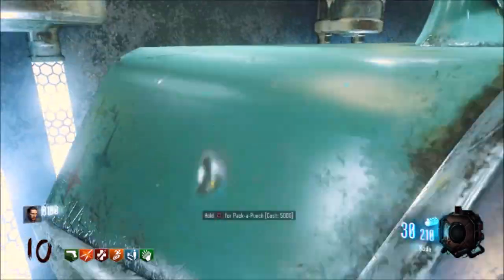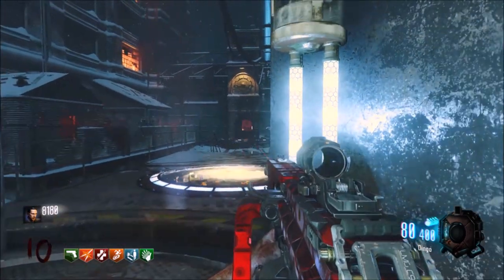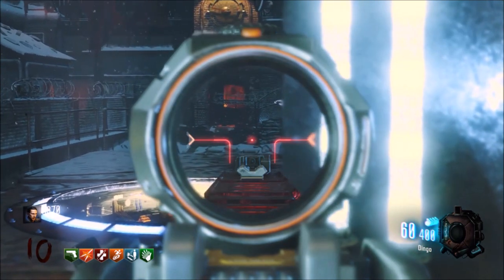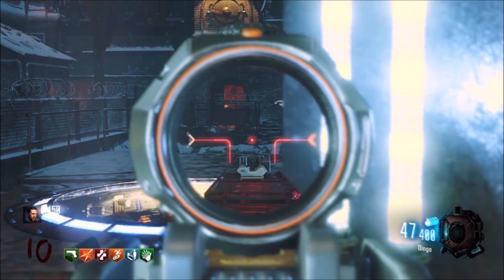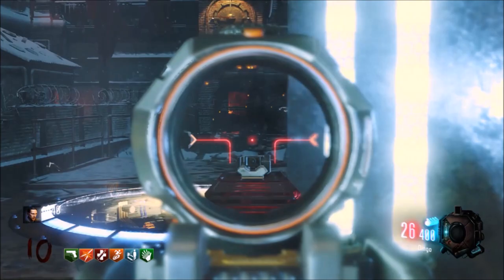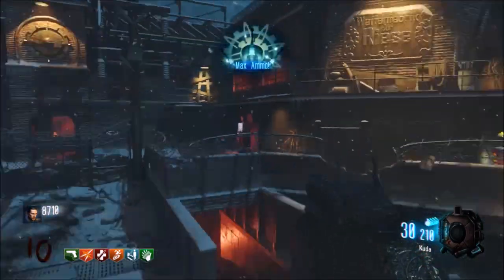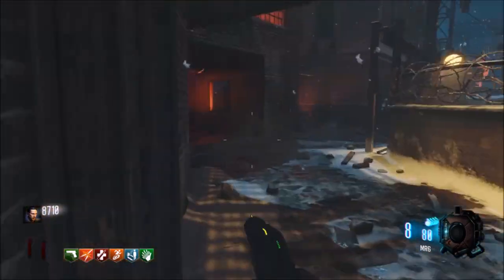The next thing I want to talk about is the fact that everyone has been so focused on Der Eisendrache that people forgot to go back to The Giant and see if there's anything new. Obviously we're all enjoying Der Eisendrache right now - a lot of Xbox players are on there as I'm speaking - but a month ago we were all playing The Giant. Now that Der Eisendrache is out, a lot of people don't even play The Giant anymore, so it would be the best time to release an easter egg step within the map because nobody would realize it is there. It may seem slightly misleading but it's a brilliant way to implement it, and they've done it at the exact right time.